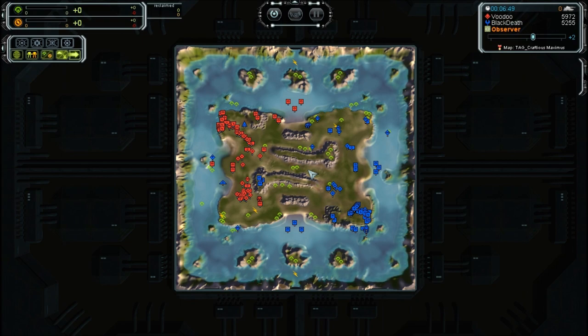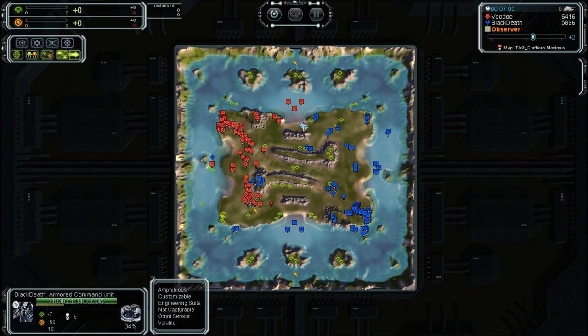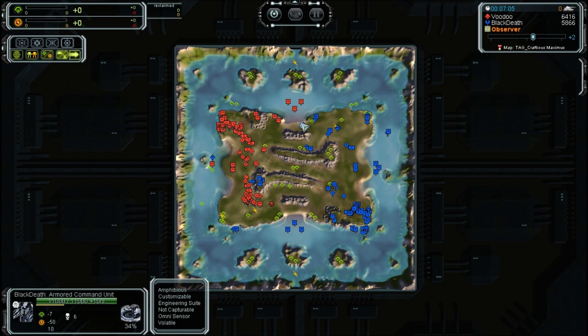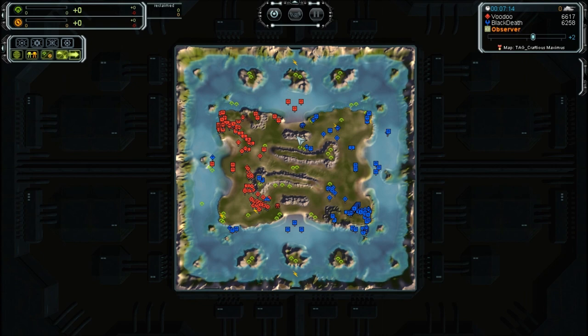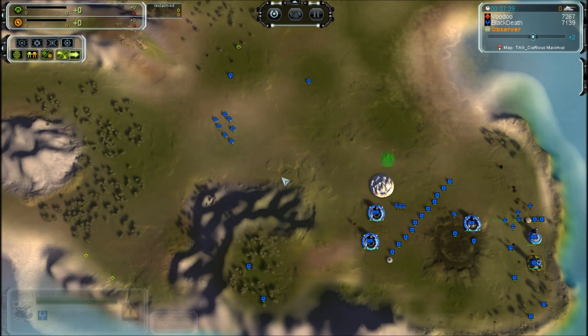Black Death, after securing the expansion, will now head out. A sub is now being produced by Black Death, who will also kill the mass extractors. Bombers will now attack Voodoo's ACU — he's with a very large force near his ACU with no upgrades. Black Death is deciding to get another factory.